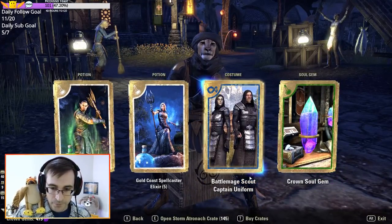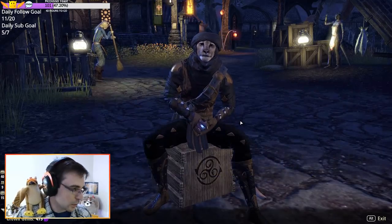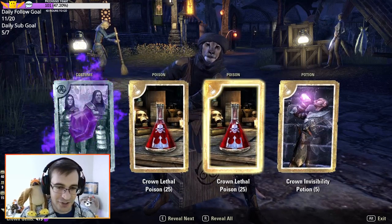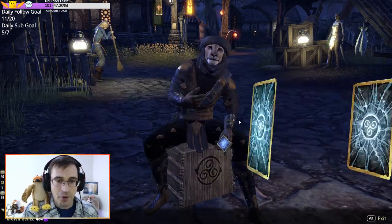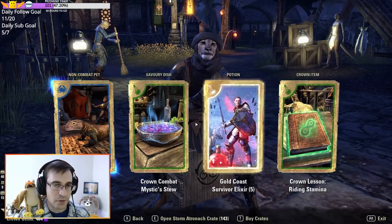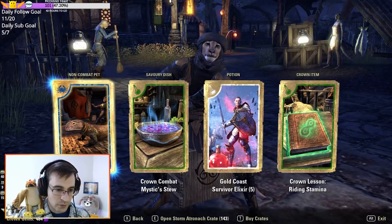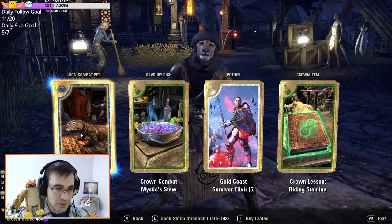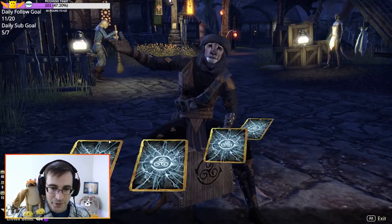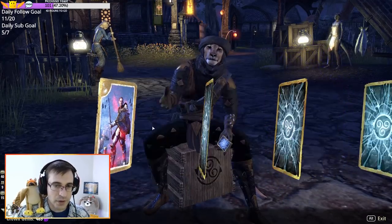Continuing along — Scout Captain Uniform, cool. People on the Twitch chat love the Puppers. Doobat says 150 is total madness. Well, I wanted to have enough that in any case I can at least hopefully have enough gems to be able to buy everything. Hellstrom Ancestor Lizard — that's cute too, it's like a lizard Pupper.